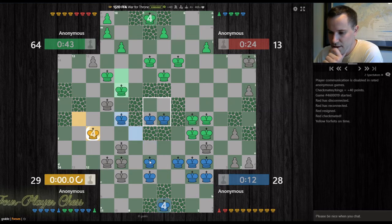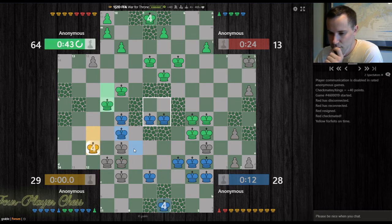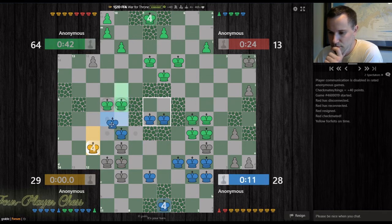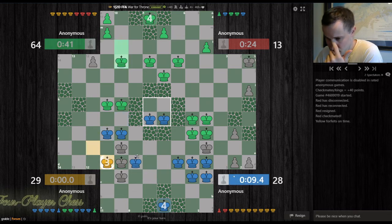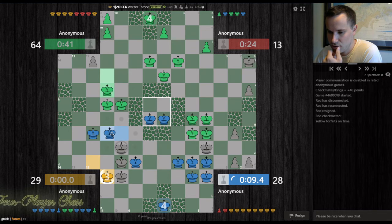I don't necessarily want to trade with green because then I'll be weak against yellow. I should take advantage of this trading going on. Let's step over here. Yellow is down on time — that's what we wanted. Of course, green could go for mate on yellow, which would put me in second place after a claimed win. I'll take here. I'll step back. Yellow had different ways he could go — I'm glad it turned out that way.